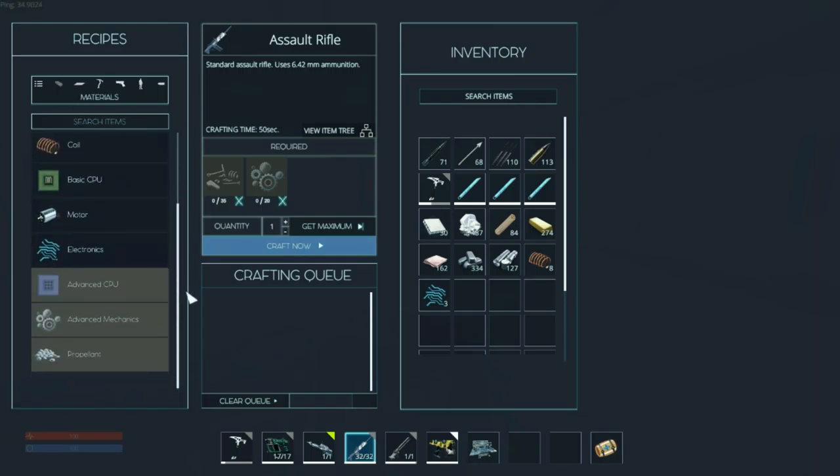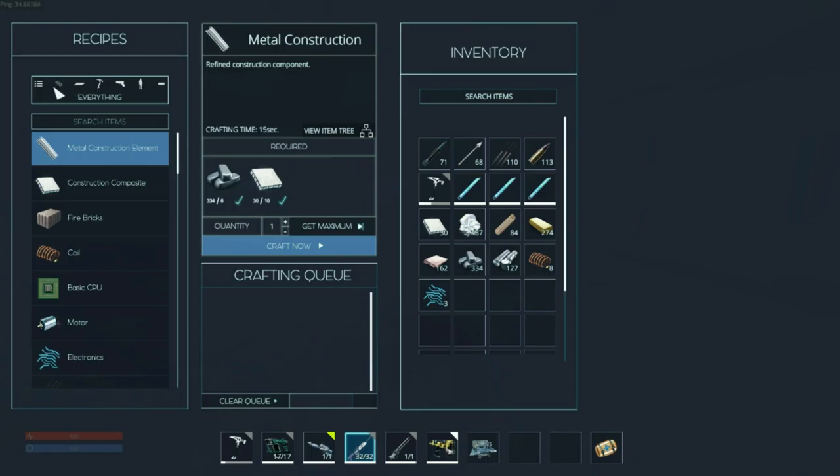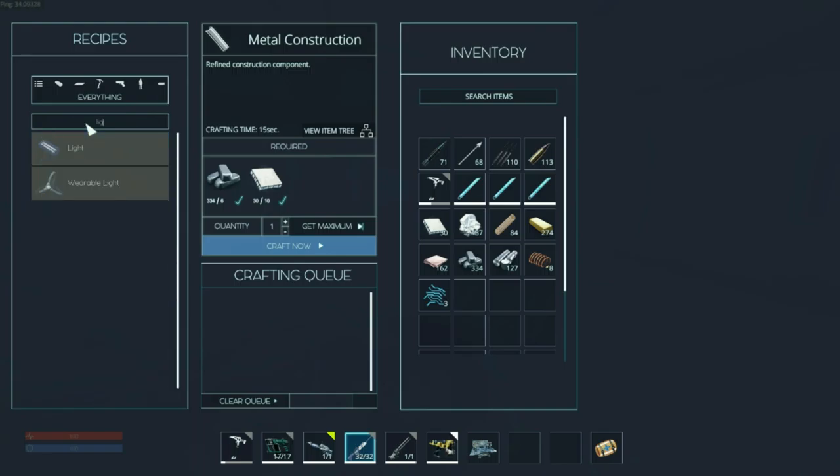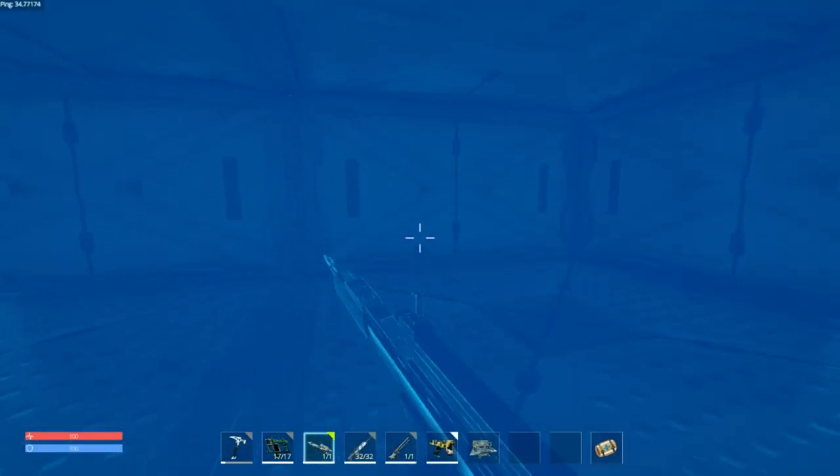In addition to that, they introduced something else that's new. Construction composite uses feldspar now, so we don't have to keep making all those fire bricks from the feldspar, because the metal construction elements use construction composite. And the thing I was looking for — there it is — wearable light. This is a new thing that was introduced.